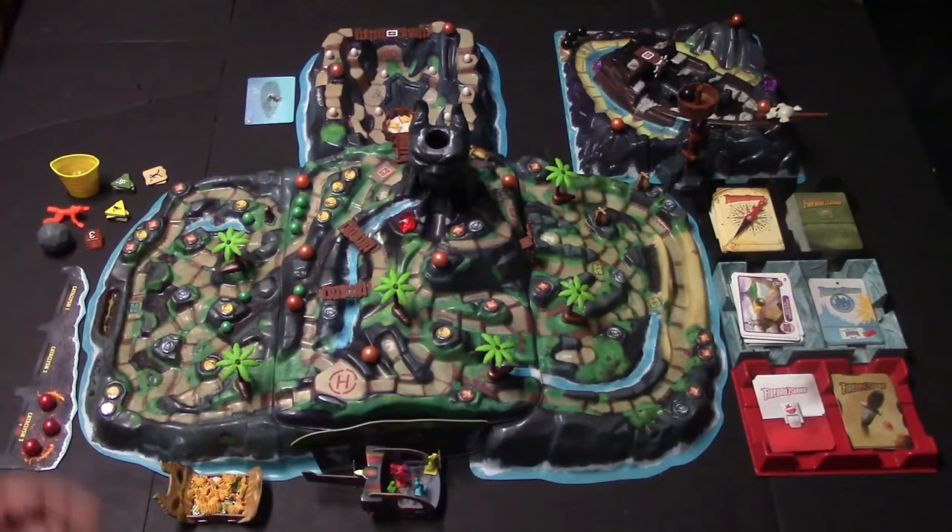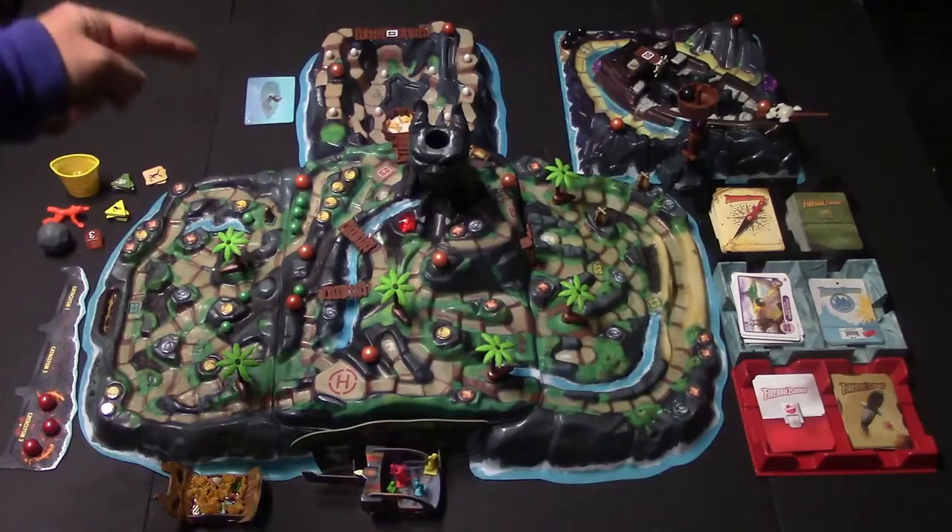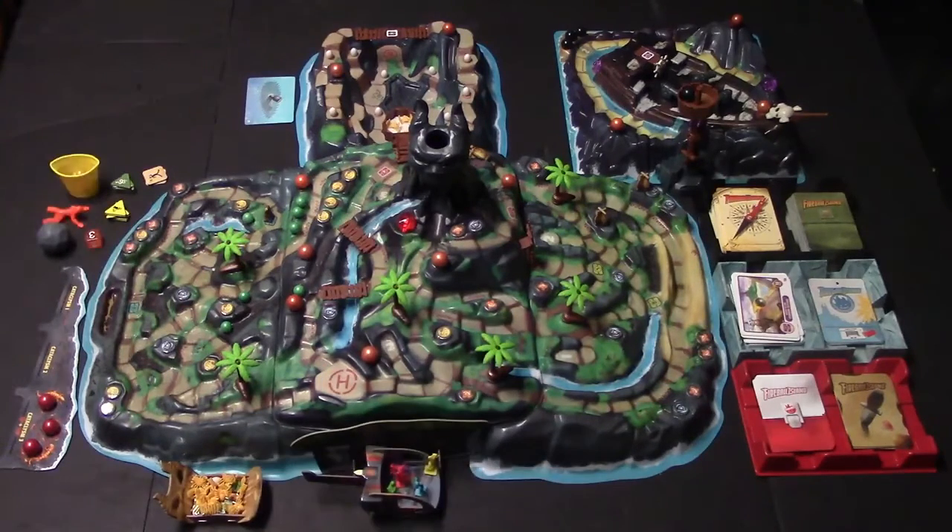Good day everybody. Today I'm going to be showing you how to play the board game Fireball Island: Curse of Vul'Kar with all the expansions combined. The expansions we have are Spider Springs, Wreck of the Crimson Cutlass, the Treasure Trove cards, Crouching Tiger Hidden Bees, and The Last Adventurer.